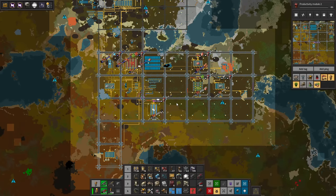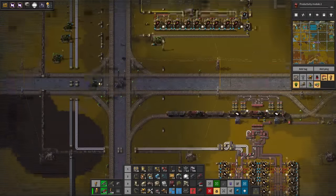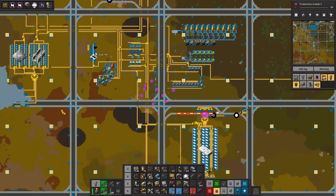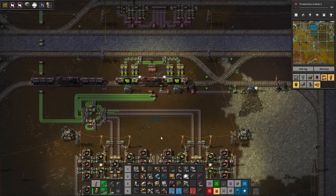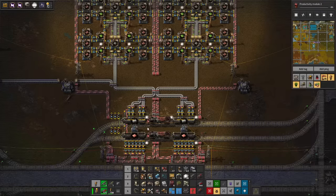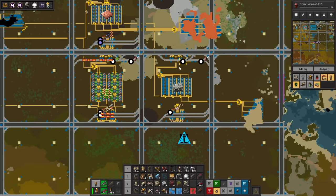We've skipped a little bit forward and what we can see is that I have started migrating, or transitioning, into putting things on a train. We still retain the old spaghetti mess, but we also now added trains. You can see there's not enough coal inbound because our coal has been running out — only about 16,000 left. Green circuits are also coming in, fed from a train. We actually have a full system set up with copper trains coming in and also stone brick trains, even though the stone brick train is only coming from nearby.